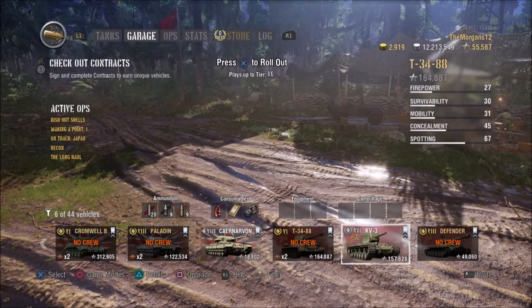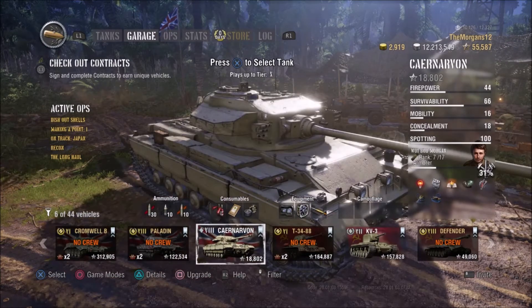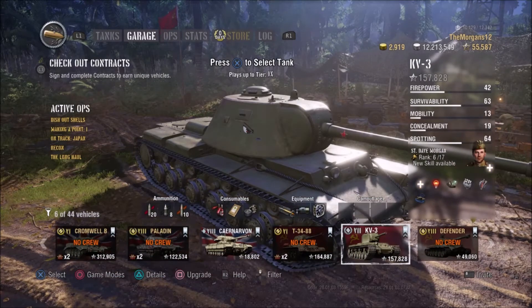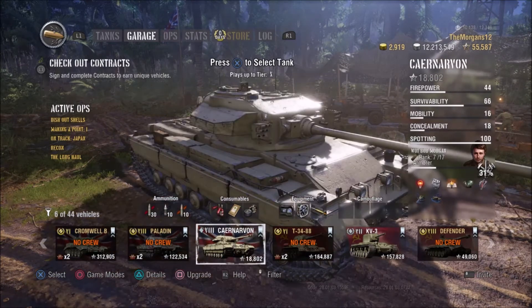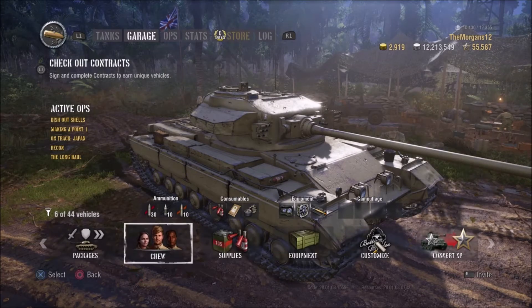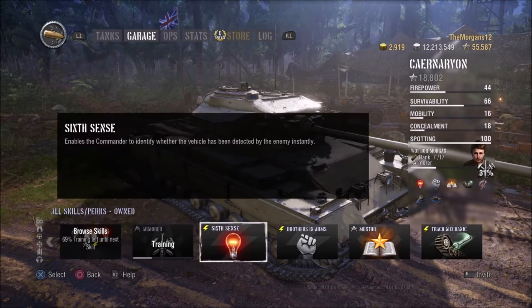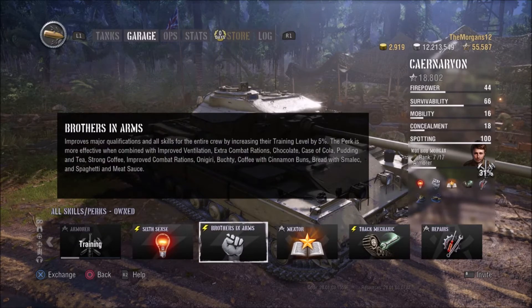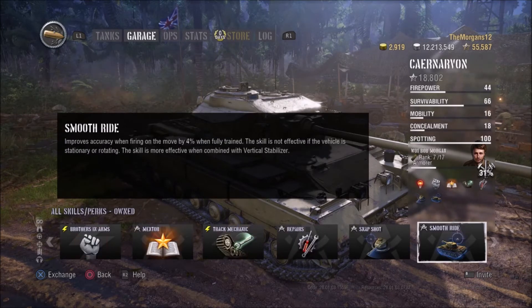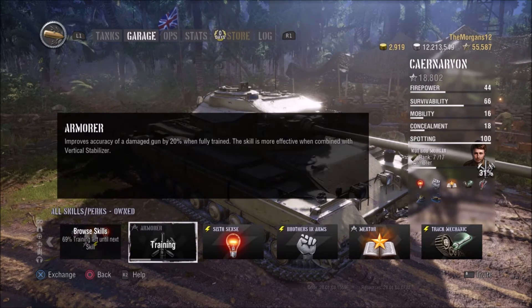So I've got my two best crews here — my KV-3 crew and my Carnarvon crew. As you can tell, both of them have lots of little symbols underneath the name. If we look at the Carnarvon and have a look at these skills: you press Upgrade, go over to Crew, click on the crew, then go to Skills and Perks. These are all the skills we currently have: Sixth Sense, Brothers in Arms, Mentor, Track Mechanic, Repairs, Snapshot, and Smooth Ride. I'm currently training Armorer.